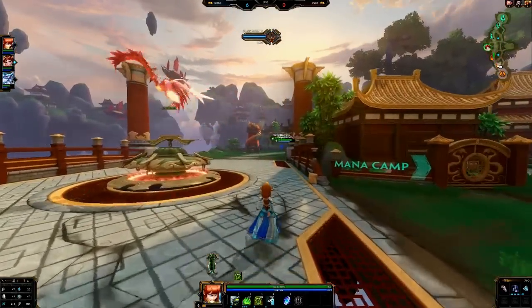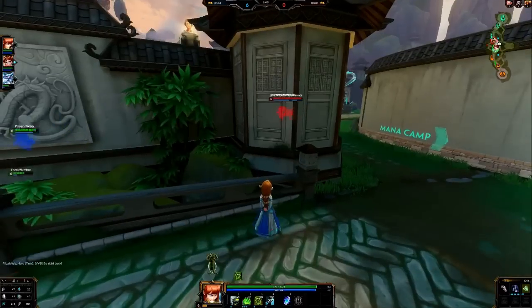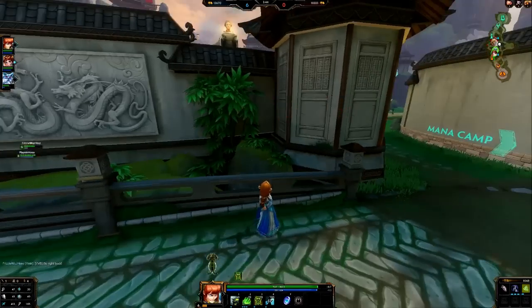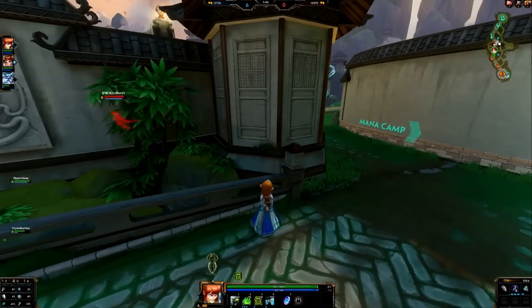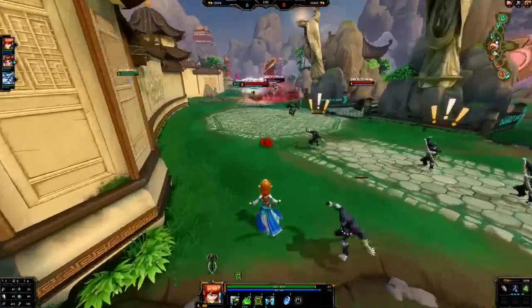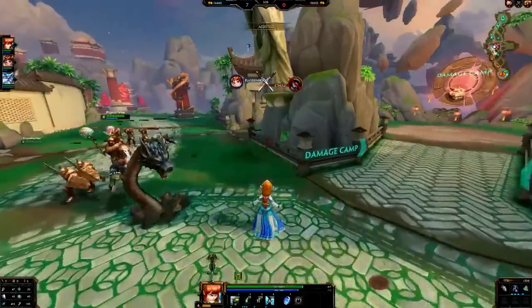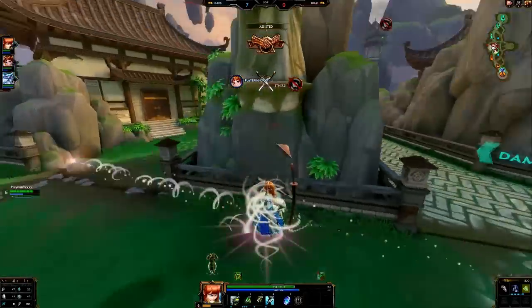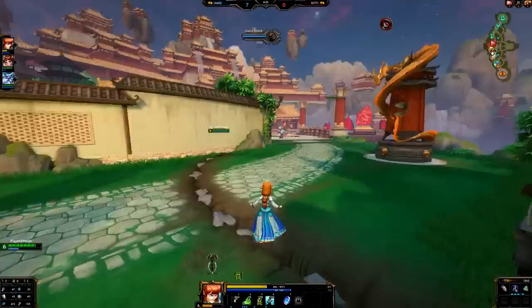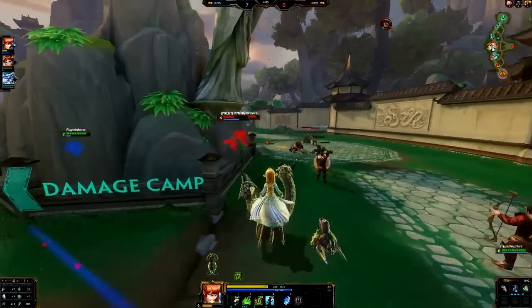I'm going to hide here and see if I can sneak up a kill on Fenrir if he comes back for their blue. Or a nice low Susan. We got him - we just body blocked him into the corner and we got him. Fenrir likes to come around this corner and I got hit by that damn speed arrow gun.